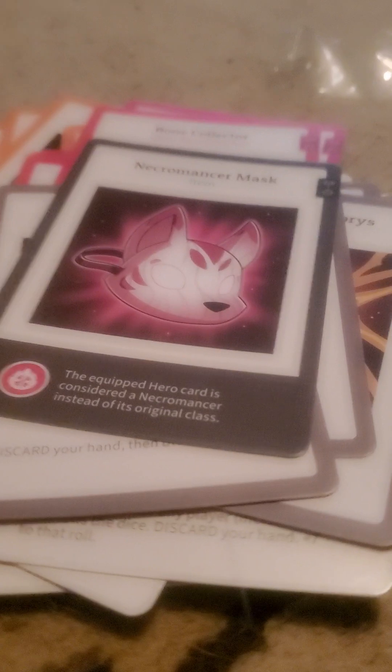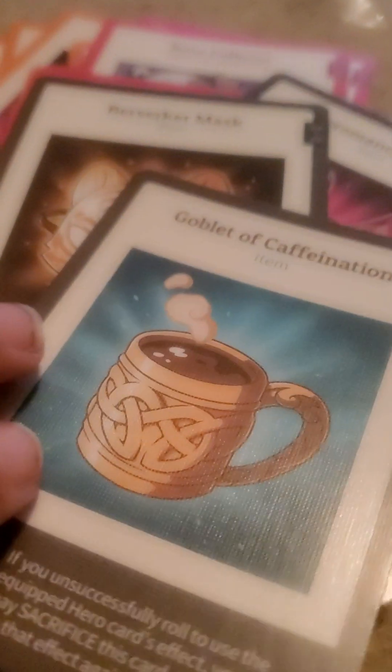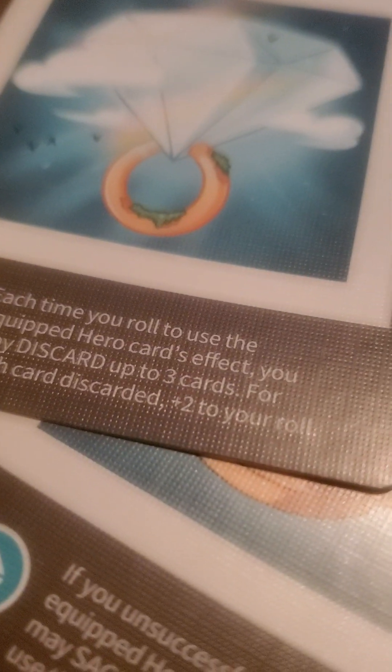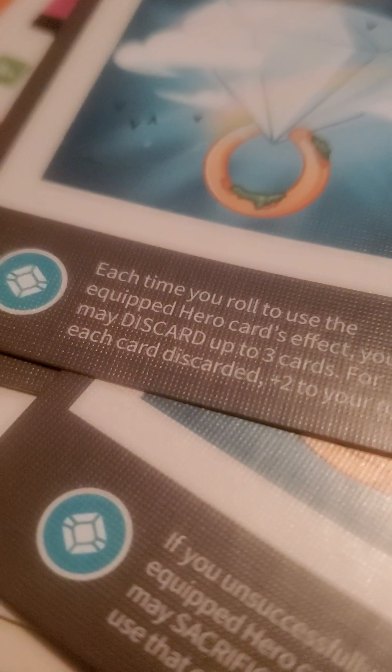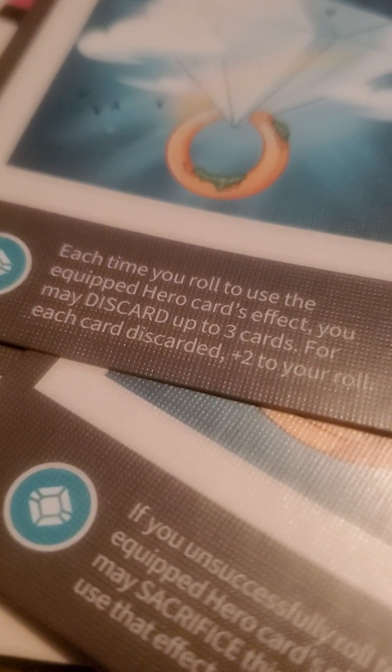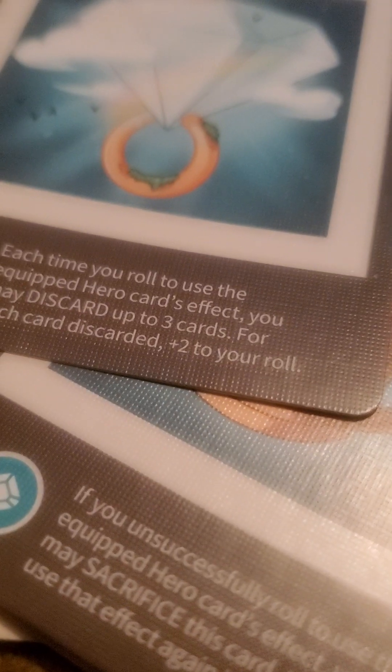And then there's this, that, then this. Copy mug. And then there's a diamond ring. Let's see what this does. Each time you roll to use the equipped hero card — in fact, you may discard up to 3 cards; for each card discard, plus 2 to your roll.